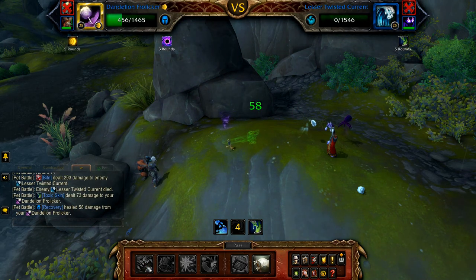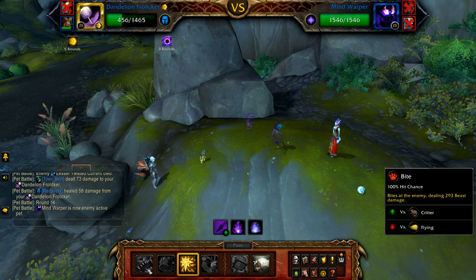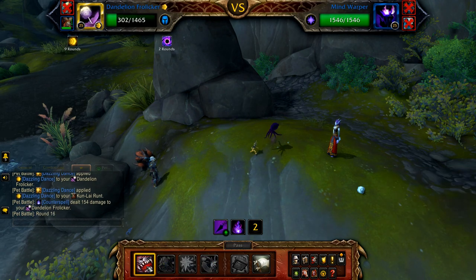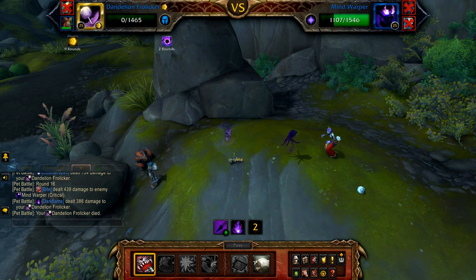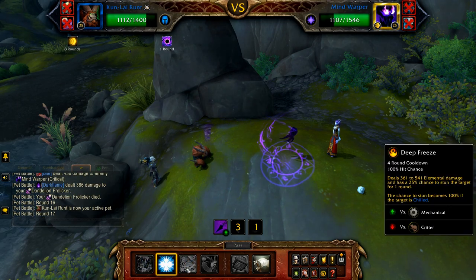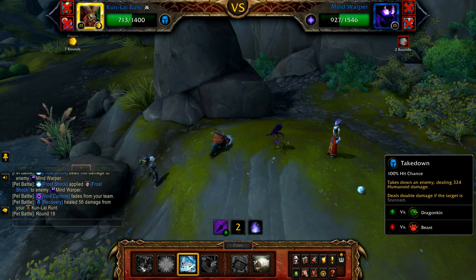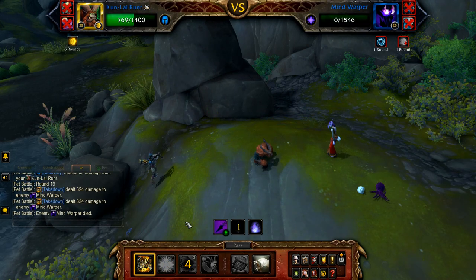Once the current is defeated, the Mind Warper enters. Refresh Dazzling Dance, and then cast Bite — you should then be defeated. Once defeated, your Cunlai Runt enters. Start with Frost Shock, followed by Deep Freeze, and then Takedown. This should hopefully win you the fight — good luck with this one, it's a pain.